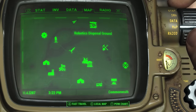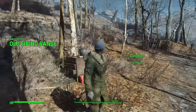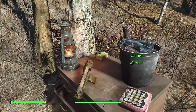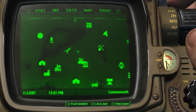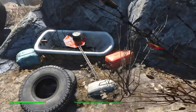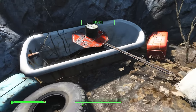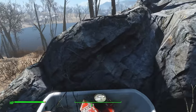West of the Robotics Disposal Ground you'll find an old firing range still in use, with a scavenger aiming to get their accuracy a little better. Alongside them there's a toolbox, a weapon, and several other bits of equipment. Very close to the firing range and the Robotics Disposal Ground you can find a little stash — a toolbox, a cooler, and some Mirelurk meat, so quite the adventurous person was stashing up some food here for good reason.